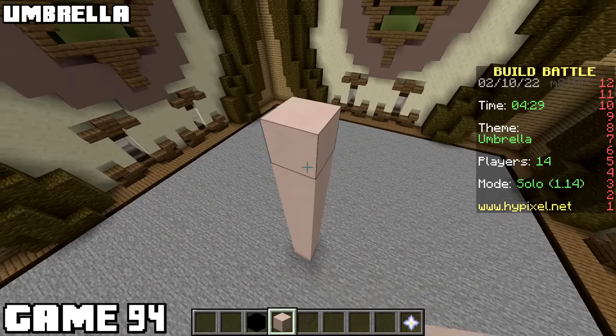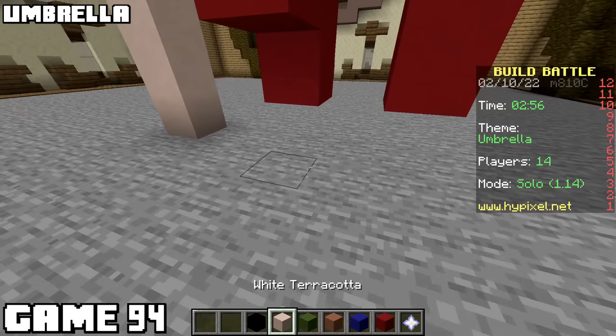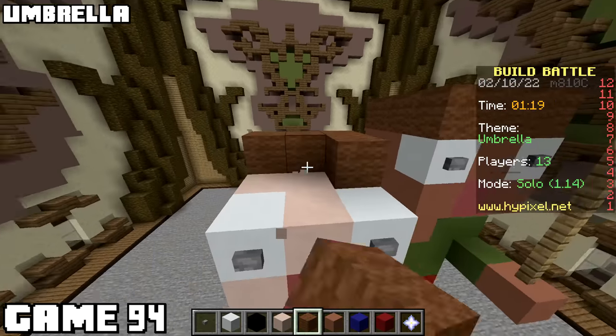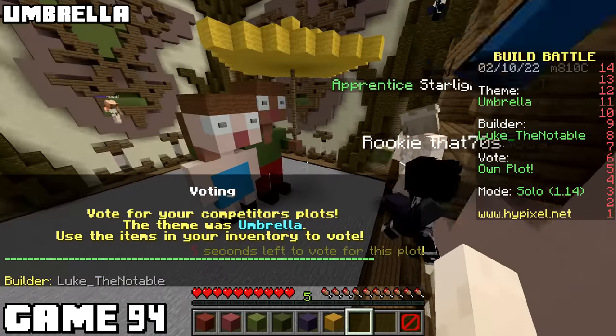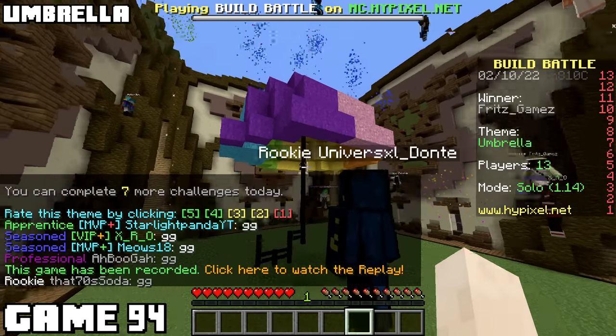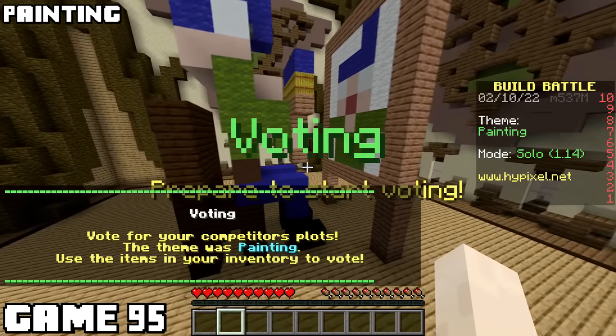Now umbrella's the theme, and I instantly got a good idea. Making just an umbrella would be very lame, so I'm gonna make a guy holding an umbrella for his lady. I spent four of the five minutes making the two people, because it's the only thing in my build that'll stand out. It came out great, but it was getting voted on first. My victory was robbed by a basic umbrella.